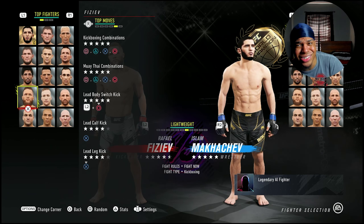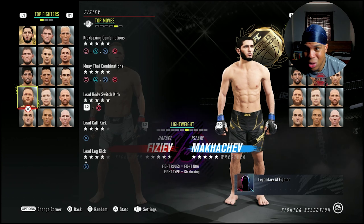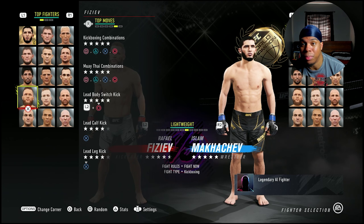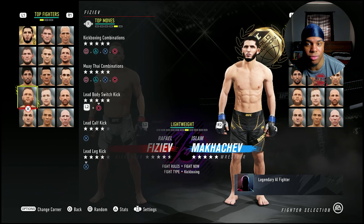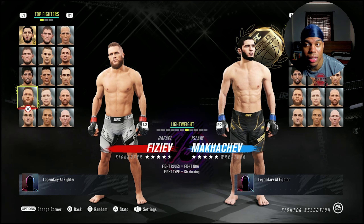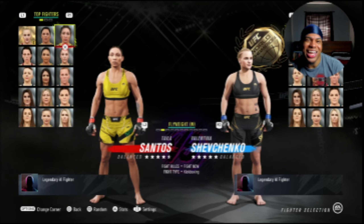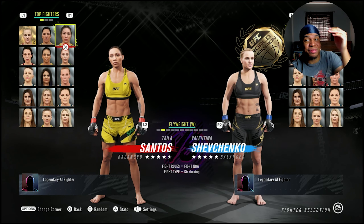That switch kick is too good. I haven't used him yet, but judging by these stats he looks great. He also has four-star lead kicks. Rafael Fiziev is gonna be a problem, no doubt about it. Now let's get into the last fighter added, and that is Valentina Shevchenko's last opponent — Taila Santos — she's now in the game.